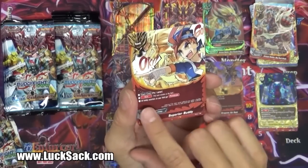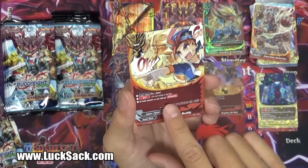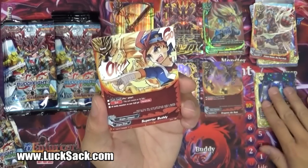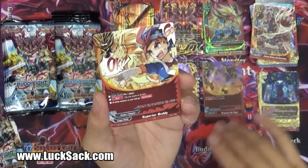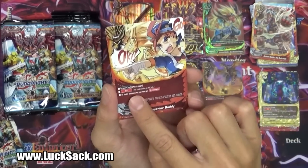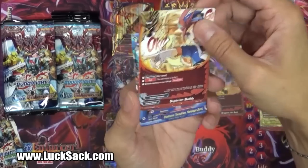Very manga-esque type artwork over here. Pay call cost one, set - all Buddy monsters on your field get Penetrate. So if you have any type of buddy, basically that drum with Soulguard gets penetrate. Superior buddy too - so that's interesting. And that's a set, so this stays on the field. That's disgusting.